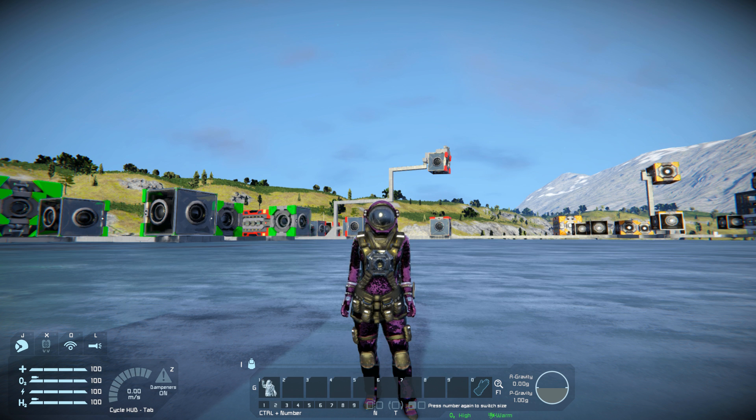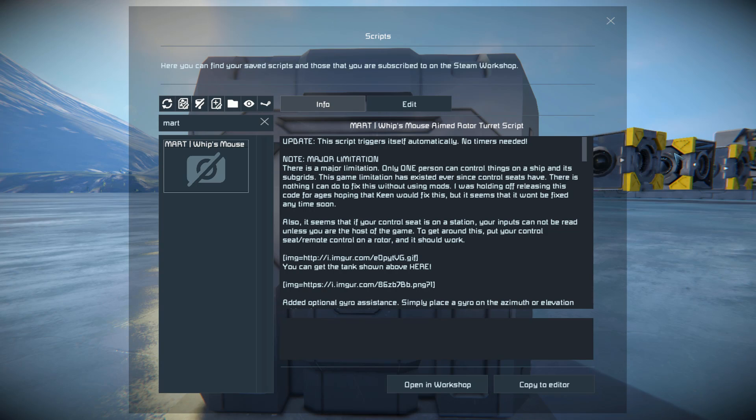So what you're going to need is, first obviously the 2cm beam system, which will be in the description below if you haven't downloaded it already. And the MART script, which is Whip's Mouse Aimed Rotor Turret Script, which will also be in the description below for you to download, because this is how we are going to aim it, and I will show you how to set it up.